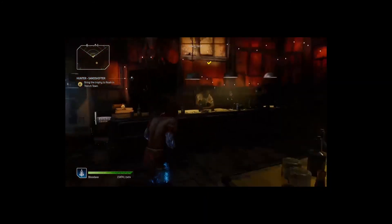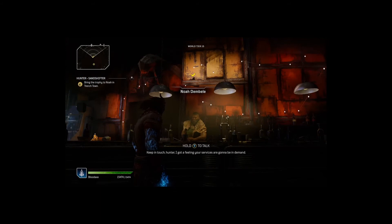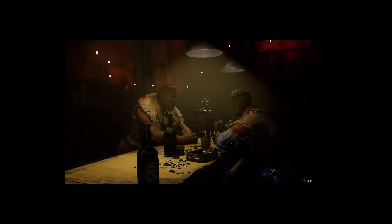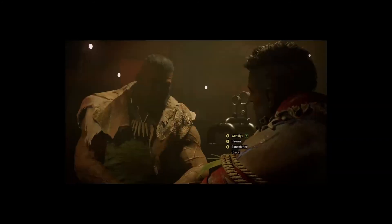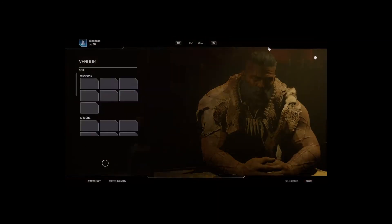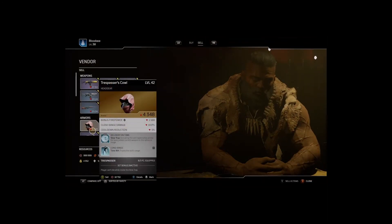Alright, so we're back here at Noah. As you can see, the quest marker is still up there to be able to turn it in. We'll turn in the quest and hopefully get a piece of Legendary Gear that we can actually use. Alright, what are you selling? Move over and get the Trespasser's Cowl, which is not bad for a Trickster, but it's not what I'm looking for. So again, I'm going to rinse and repeat and hopefully be able to get the equipment I'm looking for.